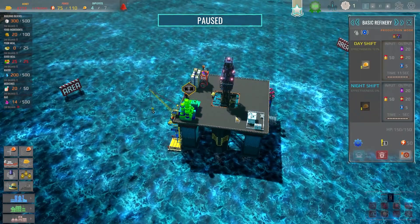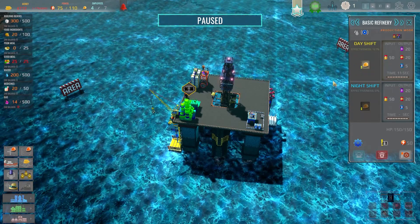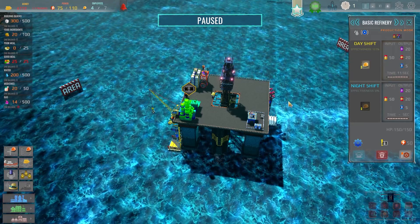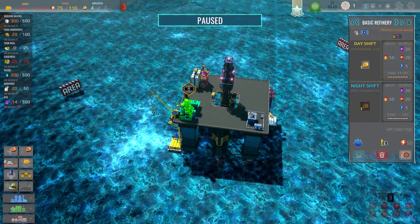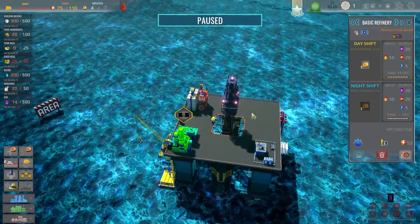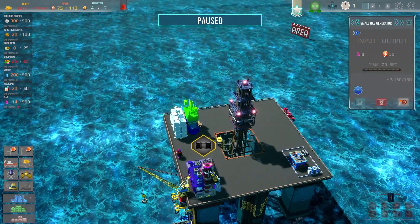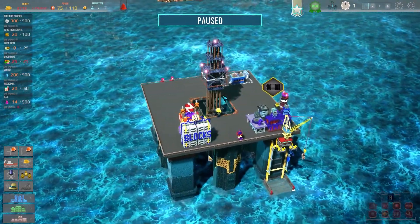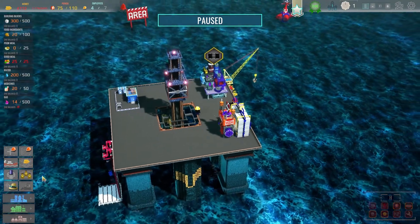Currently it looks like we've been given on this level a basic refinery which is going to take that crude oil as it comes out and convert it into gasoline, fuel oil and heavy oil. But there's actually a lot more we can do with it - we can turn it into lubricants and other different products. We've got a basic refinery setup, a little generator here, although it's quite a small one, and we've got some blocks which are the building materials we need.